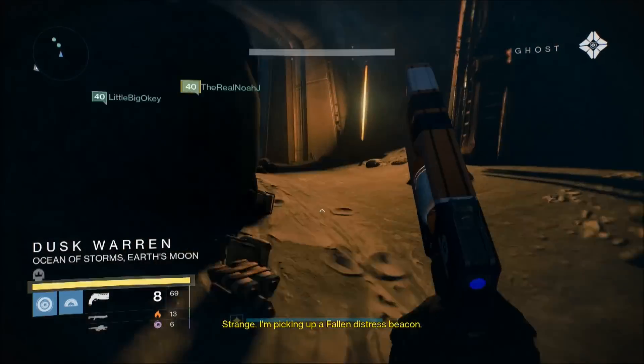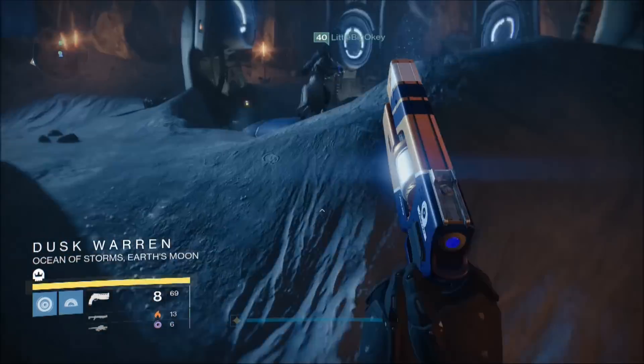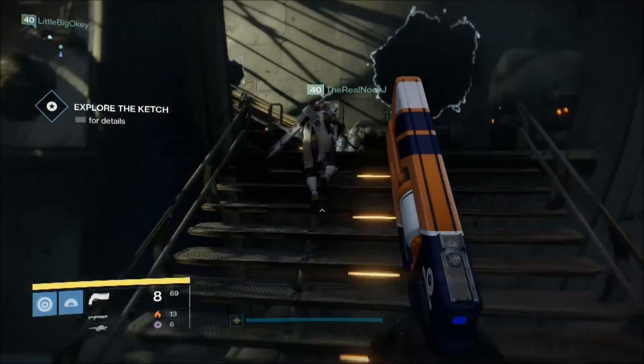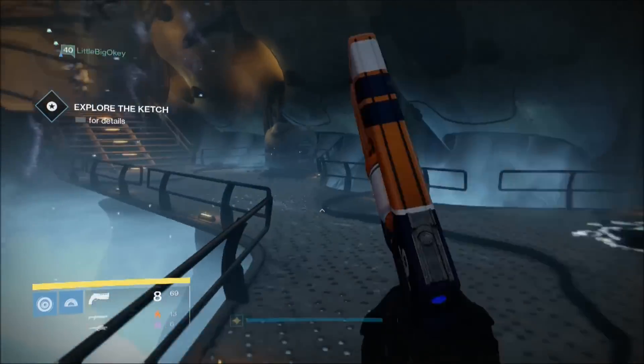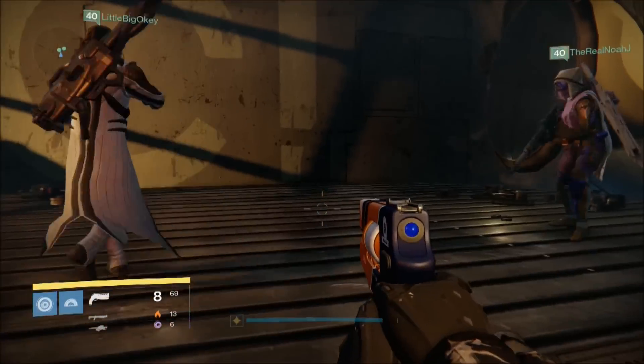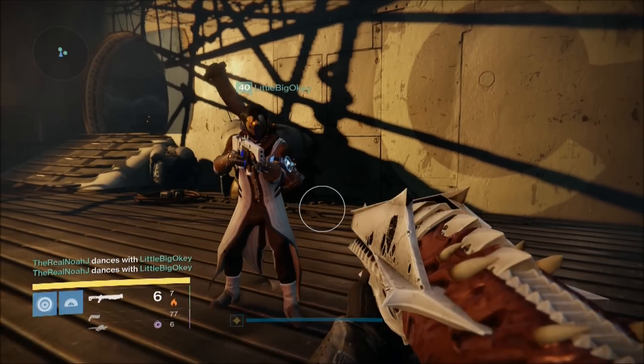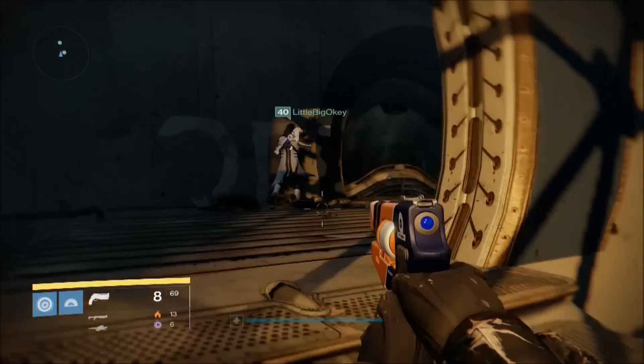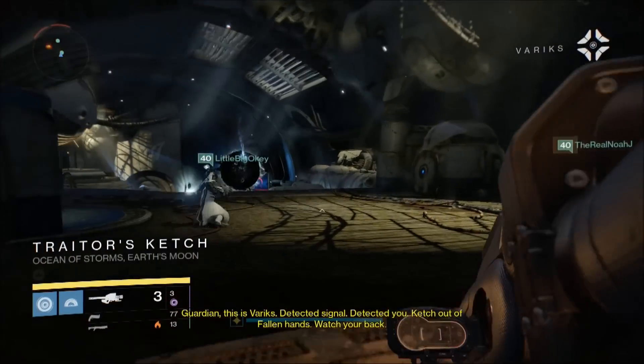You pretty much play through the mission as you normally would until you get to the World's Grave. When you're here, you're gonna need to follow the path that leads you on board the Traitor's Catch, and it's here when things start to get a little insane. You're gonna need to be quick and avoid wiping, otherwise the door to the Catch will be locked and you'll have to start again. Hop in the gravity lift and make your way towards Traitor's Catch.